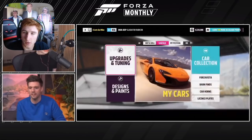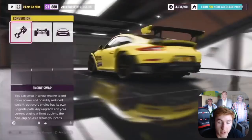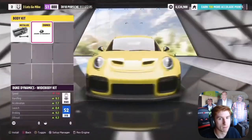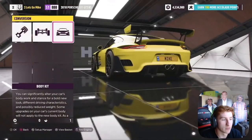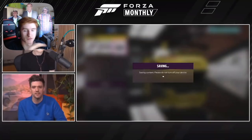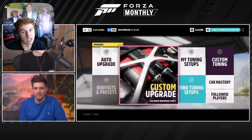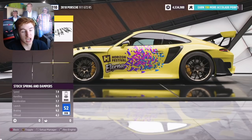The Porsche GT2 RS had a lot more to show. There is a new body kit for the GT2 RS — it looks amazing, turning it into a more slick race version. We were also shown how every car now has, along with a speed score and acceleration score, something called the off-road score that tells you how good it is off-road. It's now a lot easier to make any car into an off-road vehicle, not just cars which are good off-road anyway, but things like the GT2 RS.